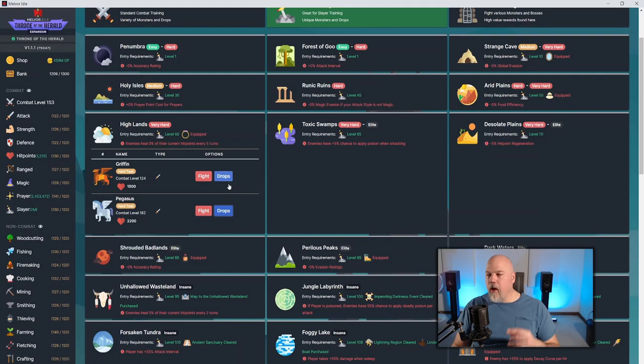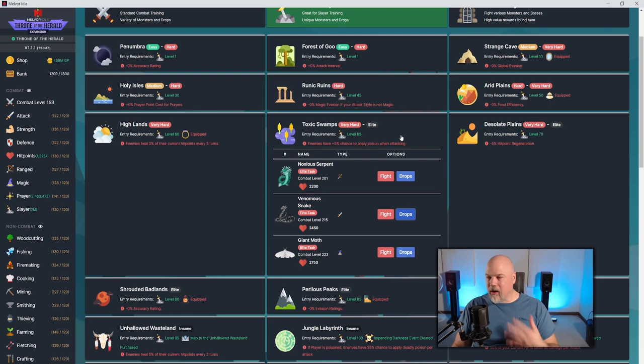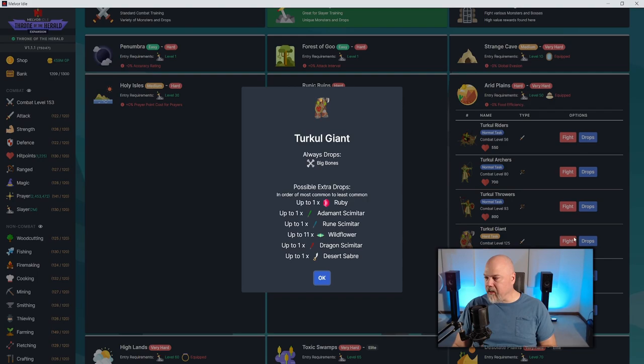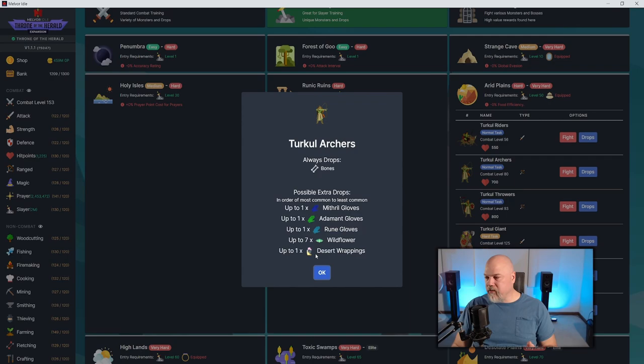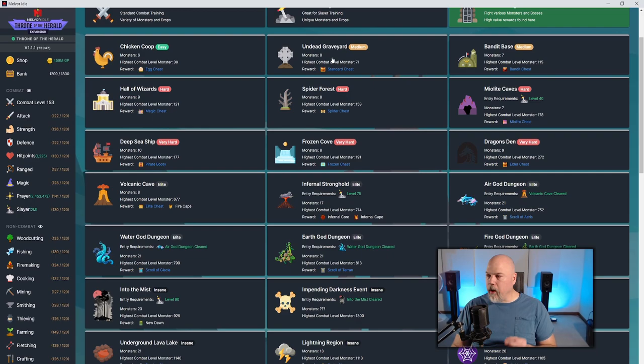In the Highlands you get the Dragon Claw and Ancient Claw, which combine with Infernal Cores to create the Infernal Claw — really good to get. The Toxic Swamp has the Poison Dagger, which does poisoning but isn't great. The Arid Plains has the Sandstorm Ring worth getting, plus Desert Wrappings; the rest I mostly ignore. The Turkle Riders are low level. For the most part, what you really want is in the dungeons.